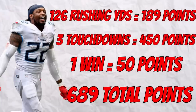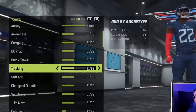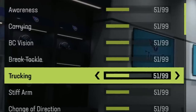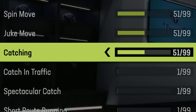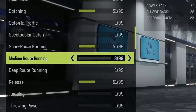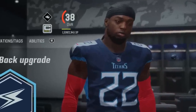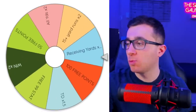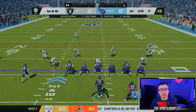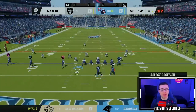Here is the breakdown for upgrade points after game two. I used 103 of my 689 points to max out acceleration, agility, and strength. Then I used 450 more points to upgrade awareness, carrying, vision, break tackle, trucking, stiff arm, change of direction, spin move, and juke move to 51. That left 136 points — I took 34 for catching, leaving 102. I then gave him 51 short route run, 51 release, and three medium route run. We went up from 12 to 38 overall. Back to the wheel — and we got a receiving yard multiplier of times two yards. Since receiving yards were already worth two points each, they're now worth four points each. A 10-yard reception is going to be worth 40 points — absolutely huge for Derrick Henry.